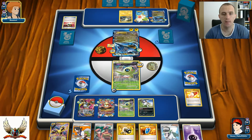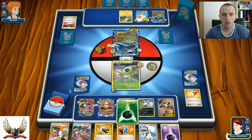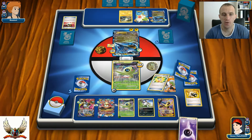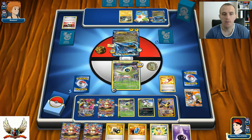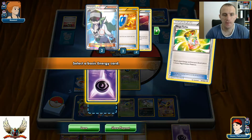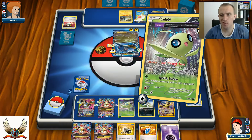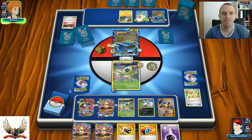This is going to be an Alakazam - and I'll attach one Grass Energy on my Celebi so I can use it later. Professor Sycamore for seven. With Mega Turbos I can easily charge my Mega Alakazams. Trainers' Mail - come on, give me Spirit Link. No sign of Spirit Link. I'll use Mega Turbo to attach one Energy onto Mega Alakazam, then use Sparkle Motion to put one damage counter on each of his Pokemon.